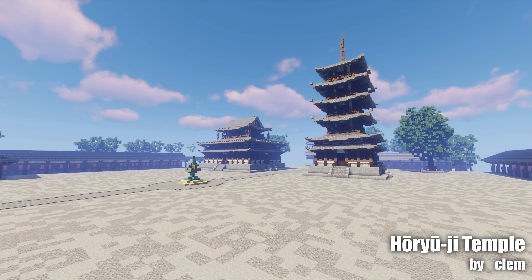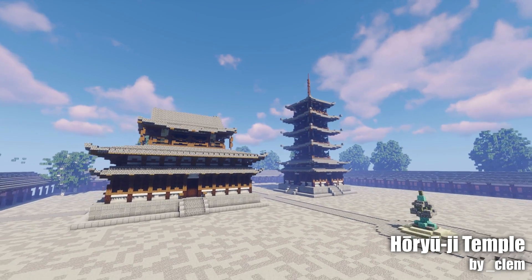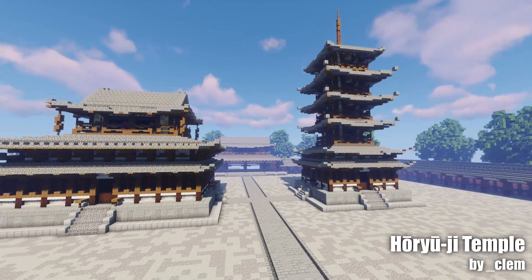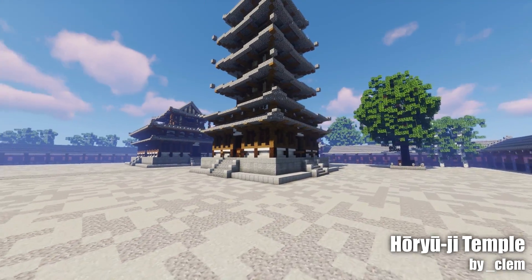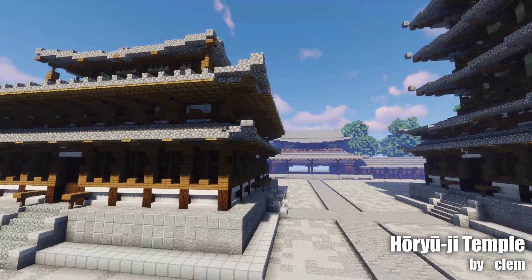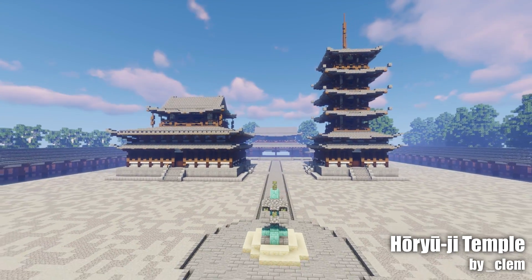Before I show you the number one build, I've decided to show you some honorable mentions — these probably would have come 13th, 12th, 11th. First: Horuji Temple by Clem. It's quite a simple build based on a real temple, obviously, but the detail that has been added is very impressive. It doesn't have to be a complicated build to be good, and this is a perfect example of that. Everything that I can see is pretty much perfect. The detail that Clem's added to these buildings is spectacular really, and the trees look nice — a really nice addition. Very unfortunate to miss out on the top 10, but well deserving of a mention.